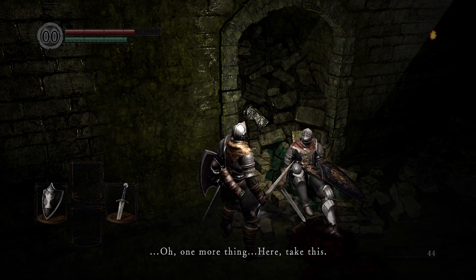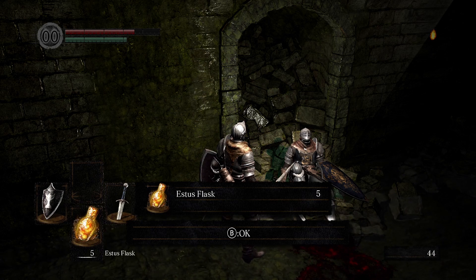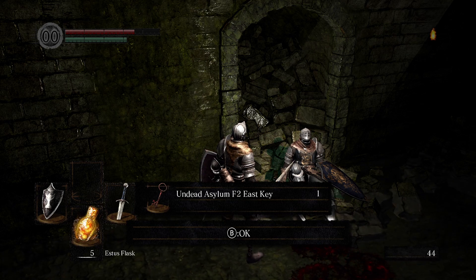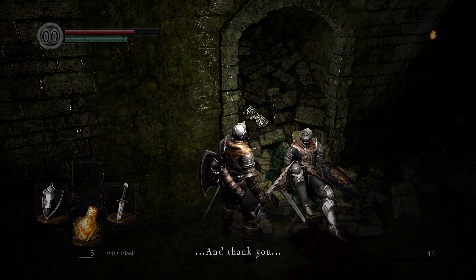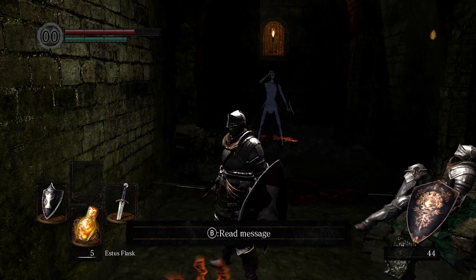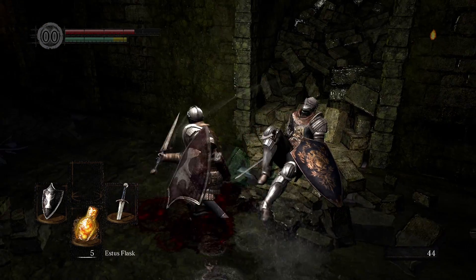'Here, take this — an Estus flask.' Oh, thank you! 'An undead favorite.' Estus flasks are healing potions. 'And this — Floor East Key.' All right. Farewell. 'Please don't harm me after death.' Something killed him over there. I don't trust this dude.